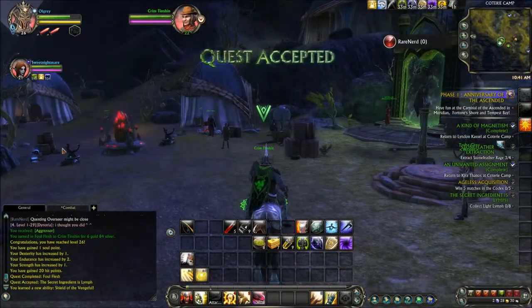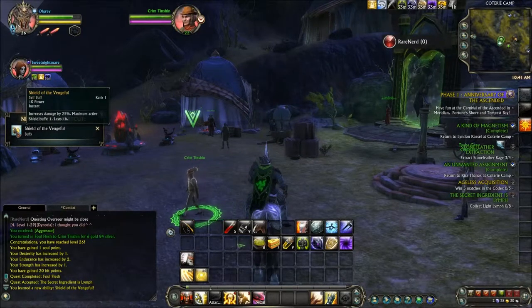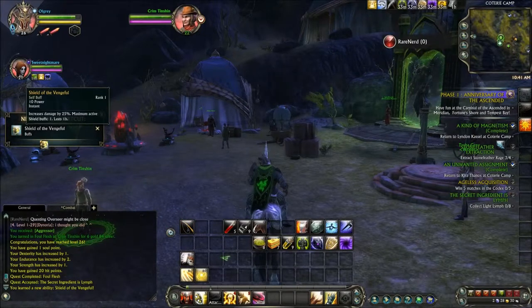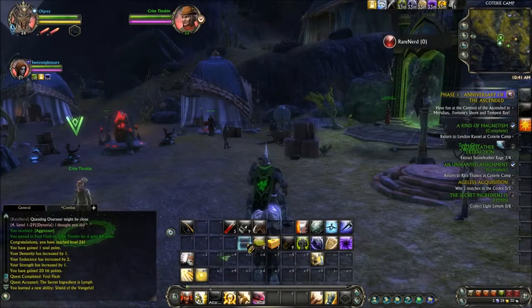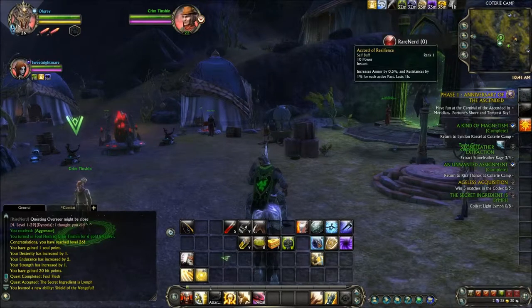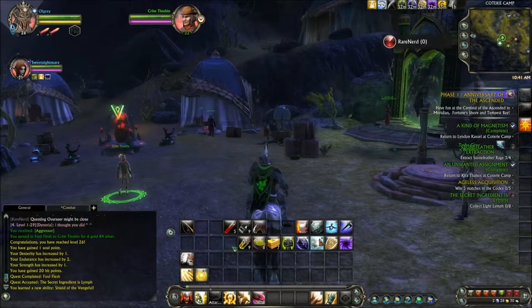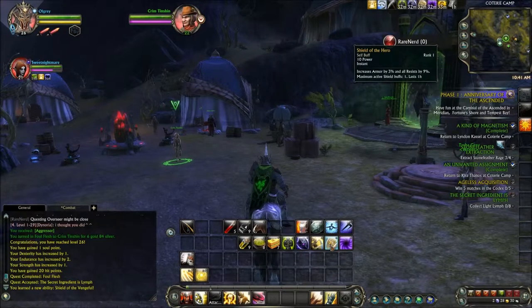Thank you for your assistance. What have we got here? Shield of the Vengeful — increases damage by 25%, active shield buff. Let's move it over there, back to there. That's a shield buff. So it's whether I want the extra 25% damage or extra 3% and 9% on resist.